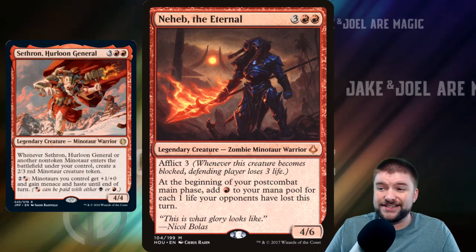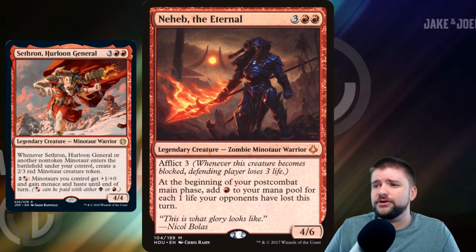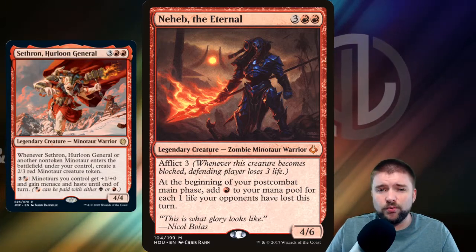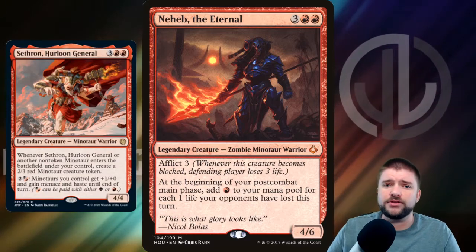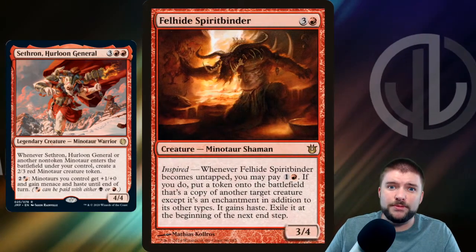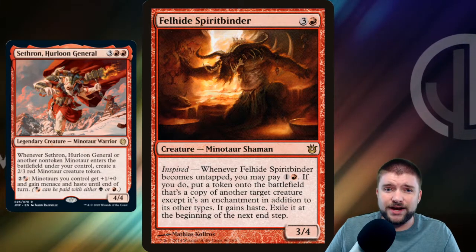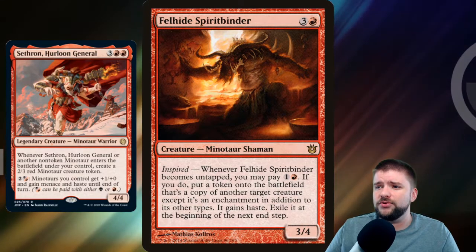Neheb the Eternal is a 5-cost 4/6. It's got Afflict 3, so if it does become blocked, the defending player loses 3 life. It also says at the beginning of your post-combat main phase, add 1 red mana to your mana pool for each 1 life your opponents have lost this turn. That's going to allow us to cast more Minotaurs and just go wider and wider, or have mana available to protect them in that second half if we want to cast some enchantment or artifact that'll do that.